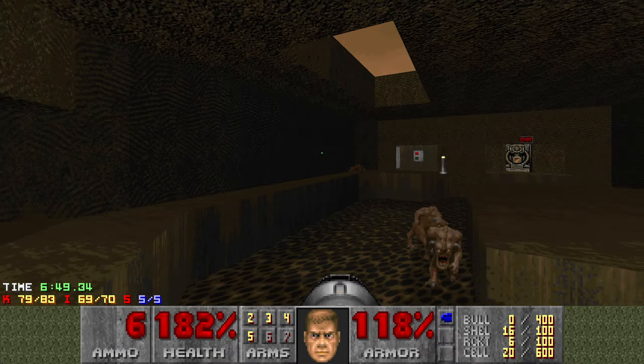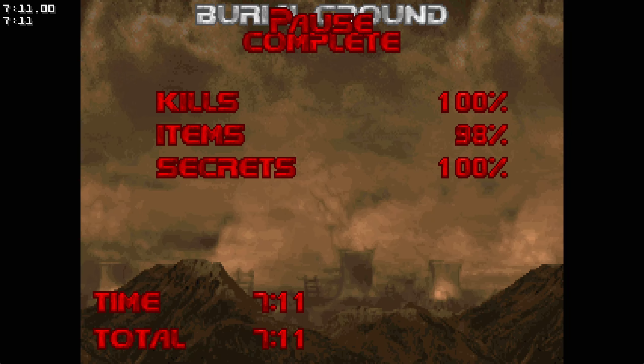That map was pretty tough when doing pacifist and really tough when doing stroller. But apart from some ammo issues, that was fine. If I didn't find the berserk, that would have been quite painful. It's my own fault for doing a pistol start — seems like this WAD is designed for pistol start, but it makes ammo kind of difficult.